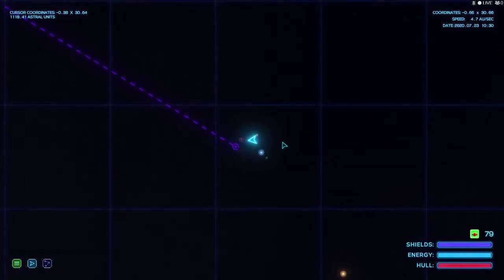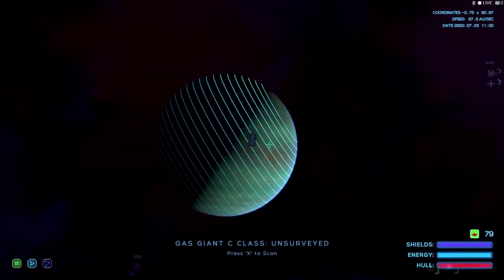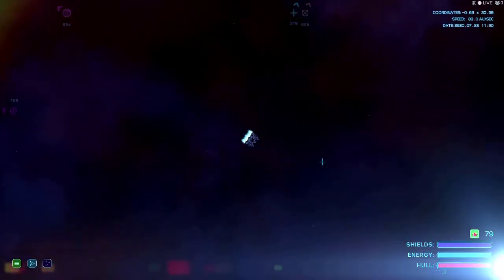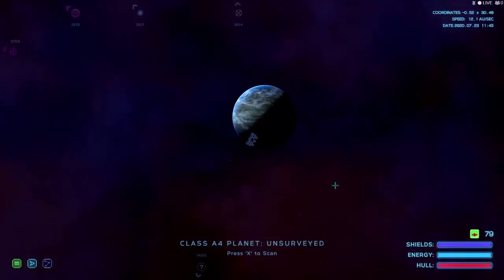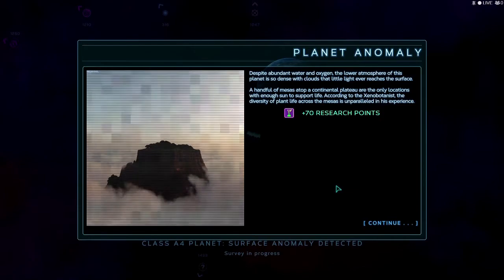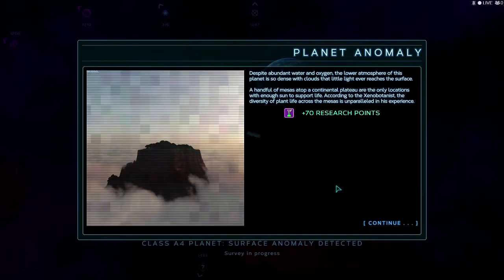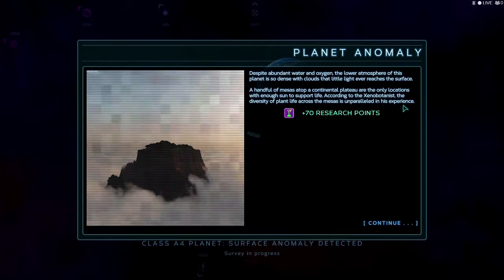We'll send them on their way - that one is heading somewhere. I think there's something in the top right corner we'll get to later. Now that we saved all them people, they give us big rewards. Last planet in this sector - we found one more. Despite abundant water and oxygen, the lower atmosphere of this planet is so dense with clouds that little light ever reaches the surface. A handful of mesas atop a continental plateau are the only locations with enough sun to support life. According to the xenobiologist, the diversity of plant life across the mesas is unparalleled in his experience.